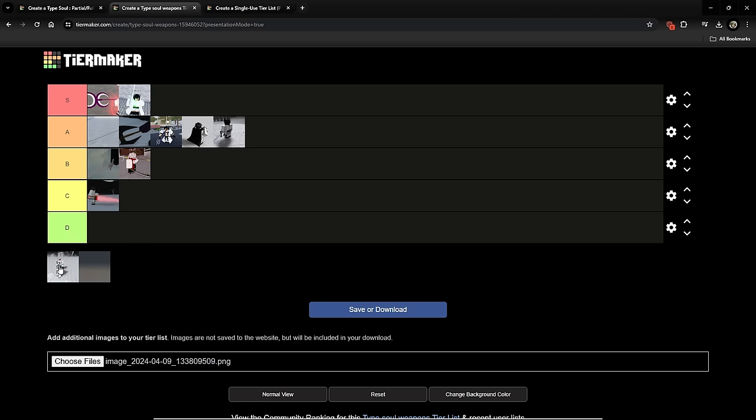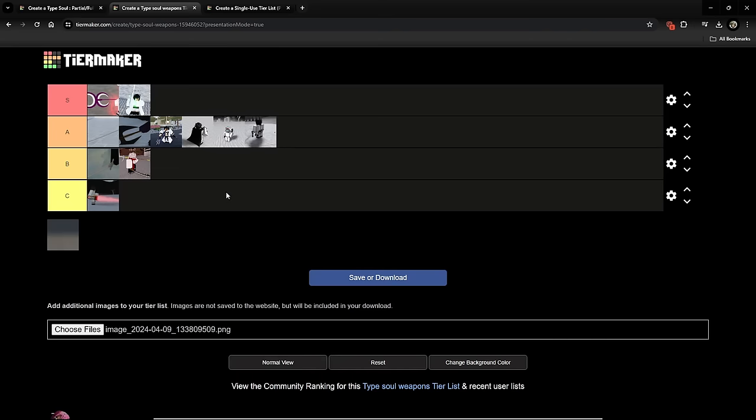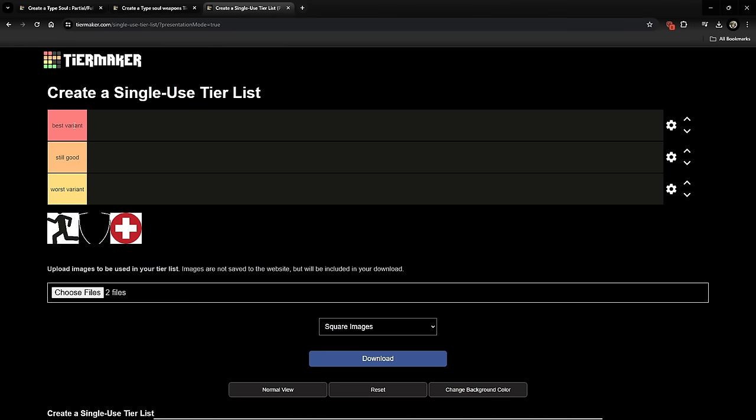Caliber got gutted pretty hard but it's still good despite all that — the M2 is still annoying and can catch you lacking. I think it deserves like low A, bottom of A, above Wonderweiss. The damage got almost halved, the crit no longer guard breaks, it ragdolls less. It was busted and top of S for a little bit but not anymore.